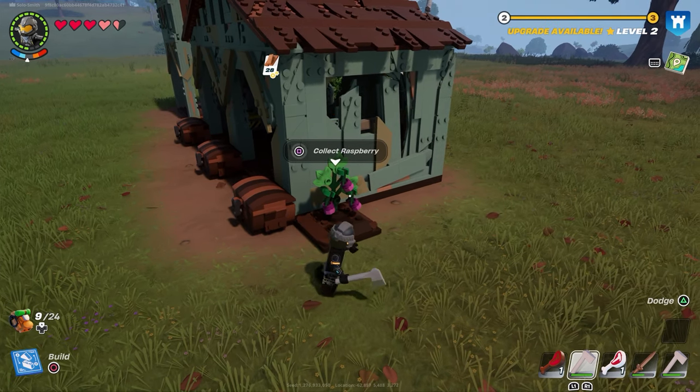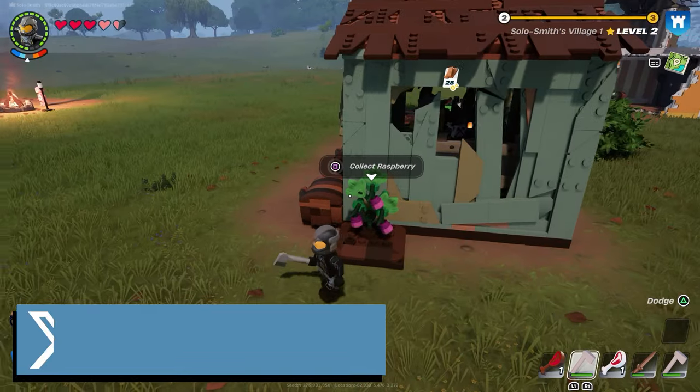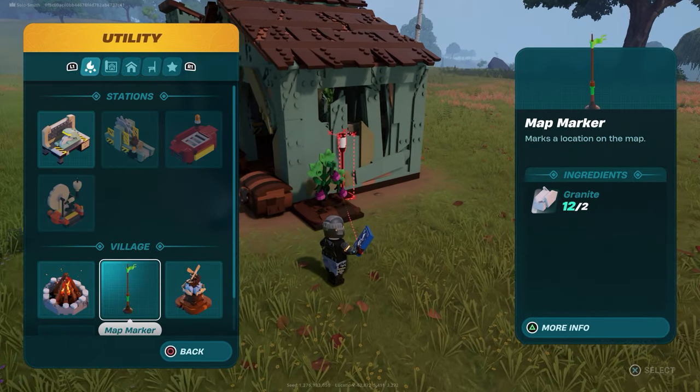What's up guys, it's Smith here from GamersHeroes.com. A real quick guide here in LEGO Fortnite early on on how to plant seeds. I'm sure there's going to be much better ways to do this later on in the game, but if you found some seeds early and you want to get the food going, all you need to do is find some soil.